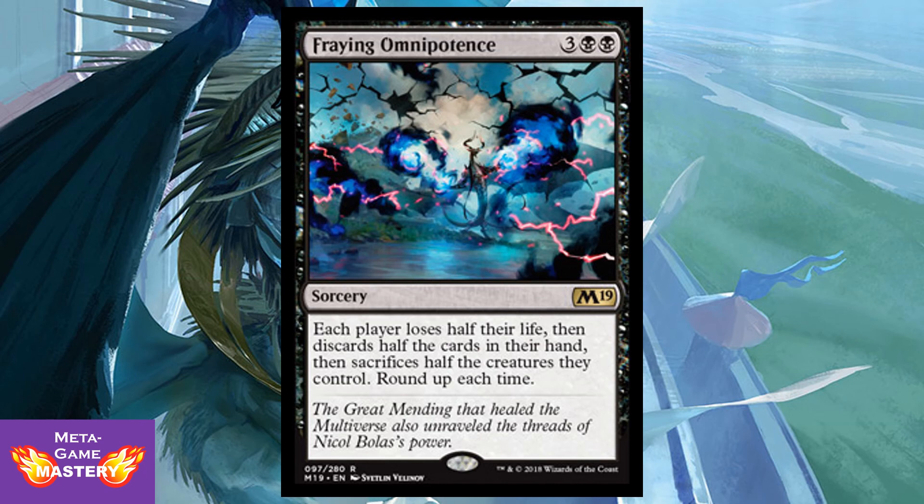Fraying Omnipotence is 5 CMC — 3 colorless, black, black — for a sorcery. Each player loses half their life, then discards half the cards in their hand, then sacrifices half the creatures they control — round up each time. This is so Thanos. It's a decent card — it obviously makes a big splash when you play it. Depending on when you play it in the game, it might have minimal impact, so it's a little too swingy for most constructed formats. But if you get this out early in Commander, it could be devastating.